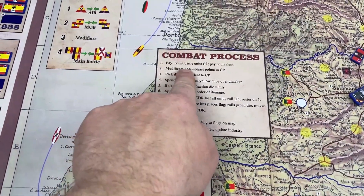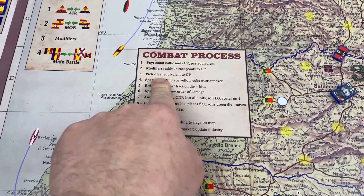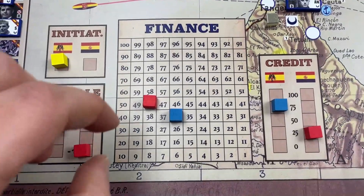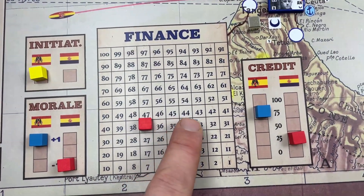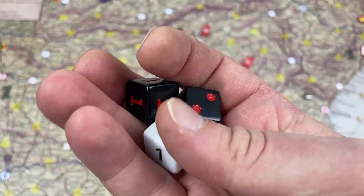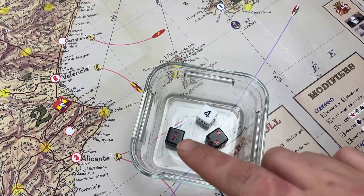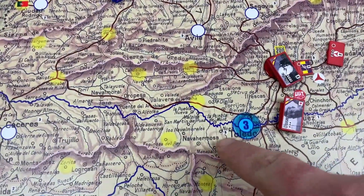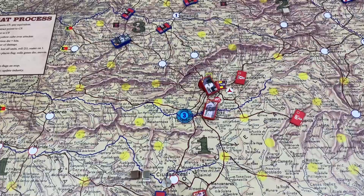We follow the procedure: add up the CFs, there are no modifiers to speak of, we pick the dice. We pay the attack cost — eleven for the Republic and three for the Nationalists. That's the combat cost. So we take two dice and a six-sided die and roll. Republicans roll: four, five, six, seven. One third of seven is two. Two is less than three, so you cannot take the city. It was a defeat. A city by itself doesn't have to roll — it's always an absolute three. So that was a failure.